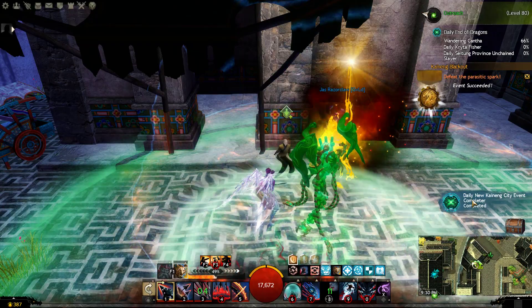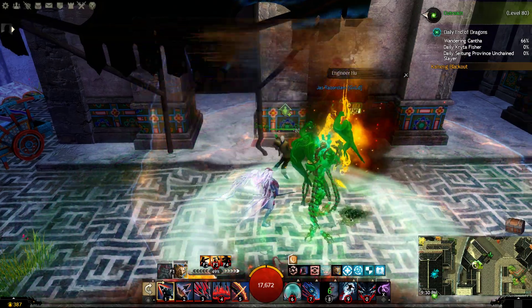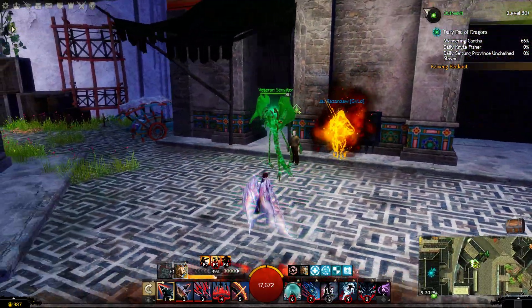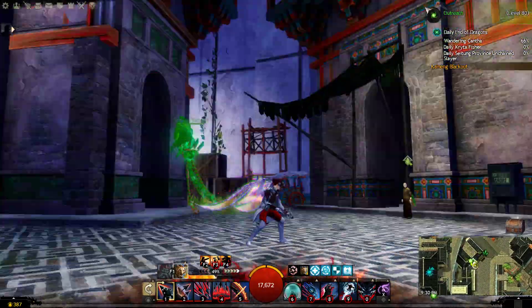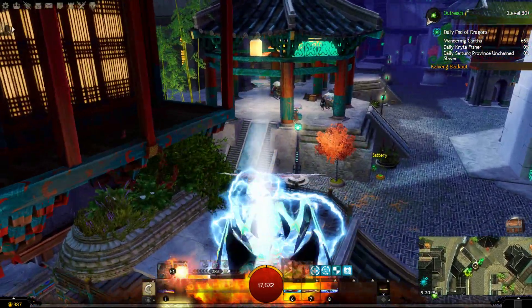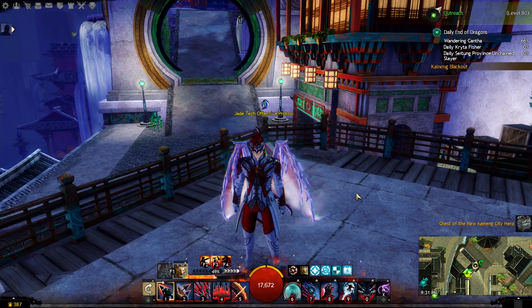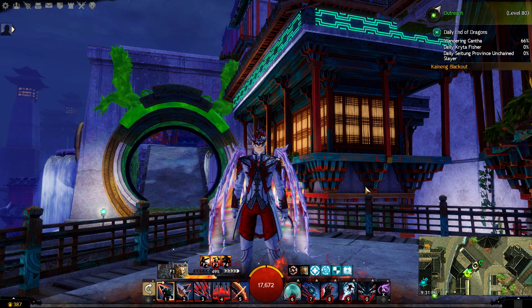And as you can see, you can complete the event completer. All I did was just stand here and repeat this hero point four times. And that's all there is to it. Feel free to use this in order to get your dailies done quicker. Feel free to share this with anybody who would like to get them done as fast as possible. I will see you again in the next video — happy gaming!